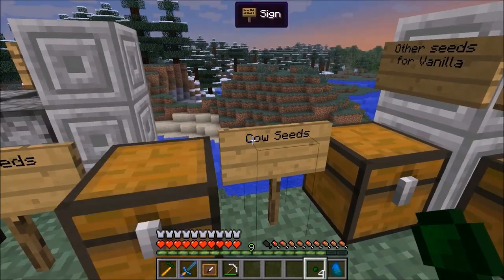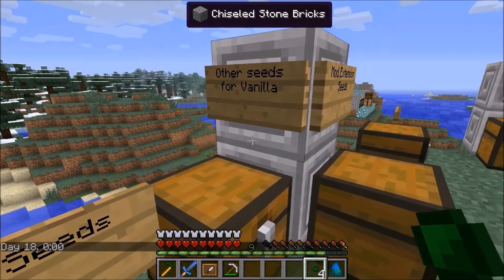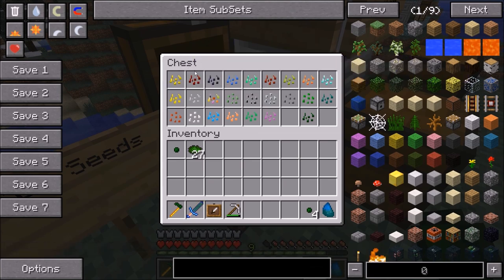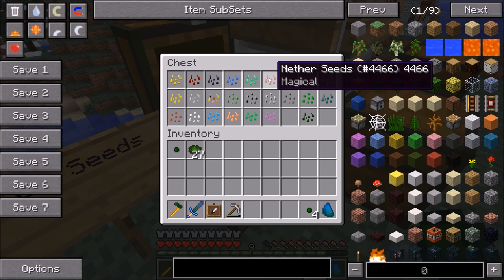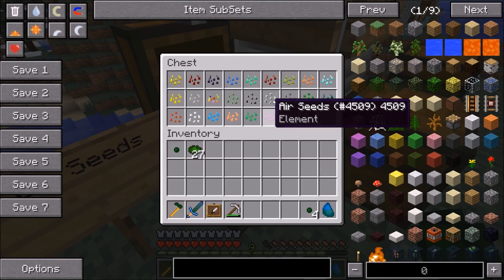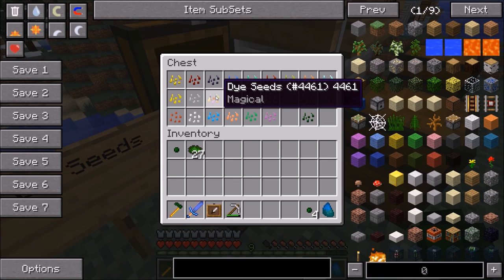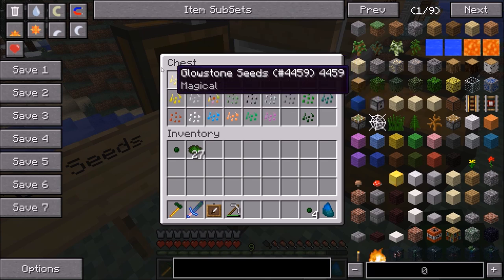The seeds useful for vanilla Minecraft without other mods installed include: Glowstone, Redstone, Obsidian, Lapis, Emerald, Nether (made from Nether Brick), Experience (which requires an Ender Pearl, Blaze Rod, Magma Cream, and a Gas tier — so you need to have found a Nether Fortress), Diamond, Gold, Iron, Dye Seeds, Coal, and Ender Seeds. I believe that covers all of the Magical Seeds.